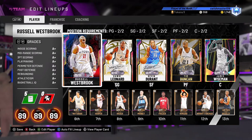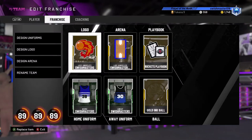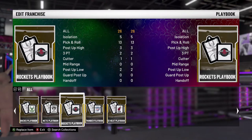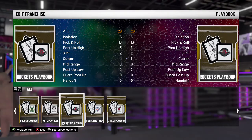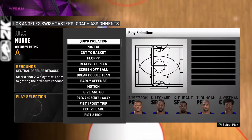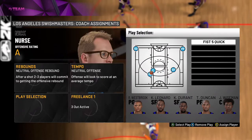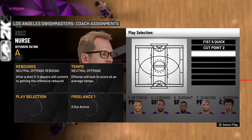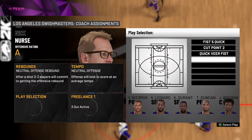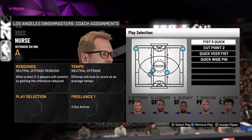Hey, what's up guys, it's Art. Today we're going to be looking at the Rockets playbook. It has a few three plays, some actual cutting plays, and I think they're really good for unlimited. Here's the Rockets playbook — the current Rockets. With that being said, let's get into the game. The plays we're going to do are: Fist Five Quick, Cut Point Two, Quick Veer Fist, and Quick Wide Pin.